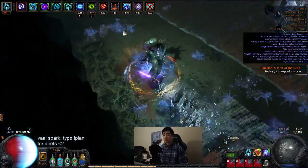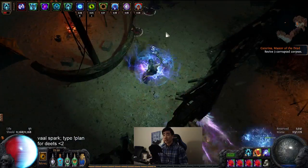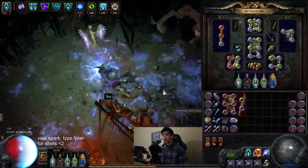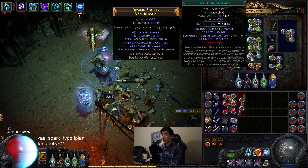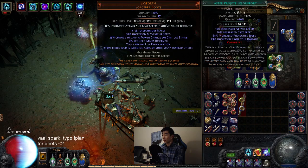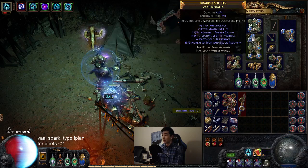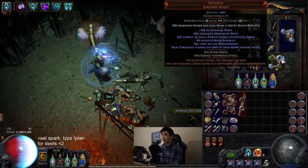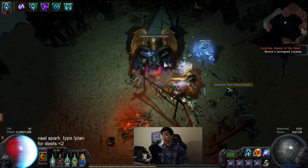For gem setups: Vol Spark is linked to Spell Echo to cast 200 projectiles instead of one, also linked to Controlled Destruction, Faster Projectiles, Pierce, and Increased Critical Strikes — that's the setup. Your regular Spark is linked to Pierce, Spell Echo, and Faster Projectiles. If you're feeling in danger, you can put Spark into your six-link and become a regular Sparker. You can do that swap if you want.